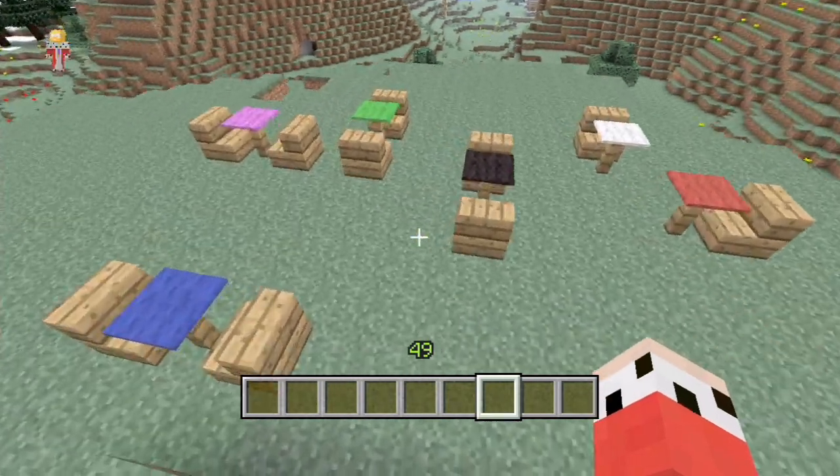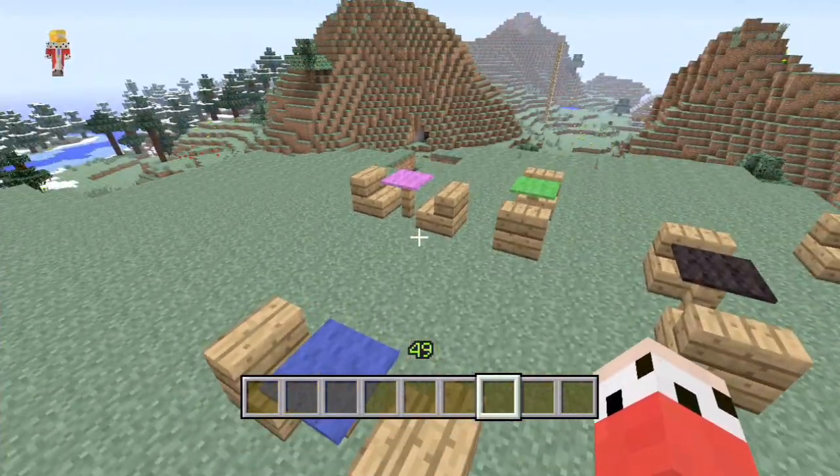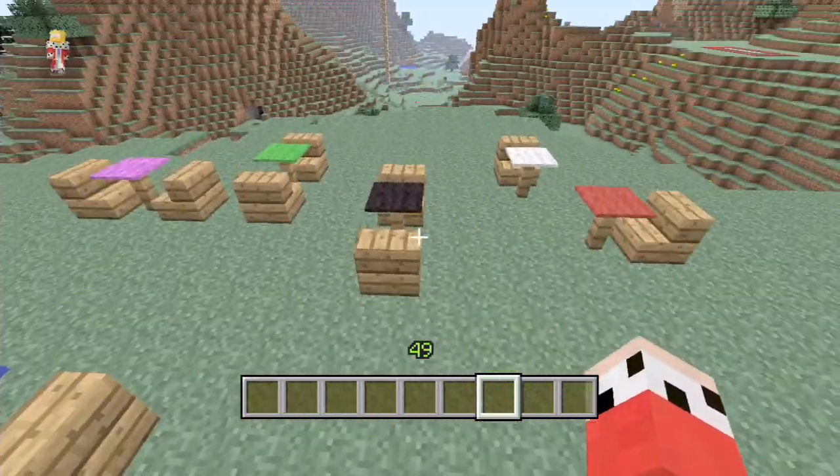Different coloured tables. This is really useful if you've got a themed room, a certain colour in a themed room. You can now sort of tailor the furniture to suit that colour.